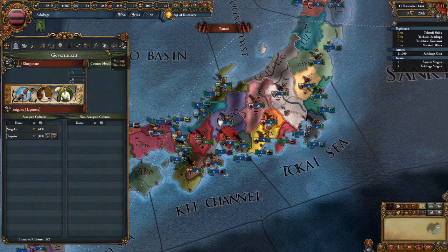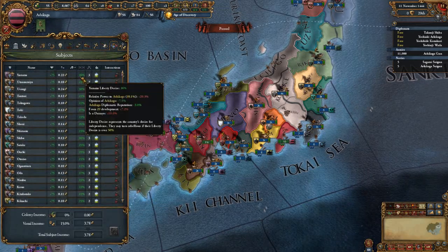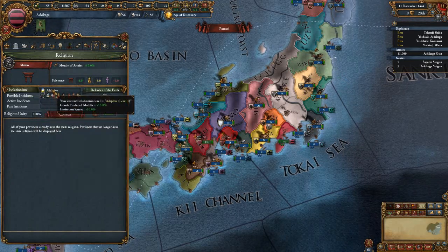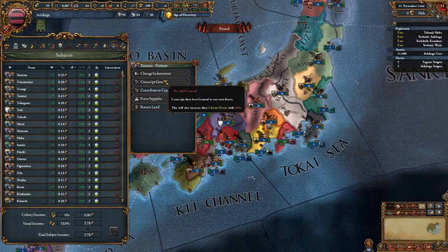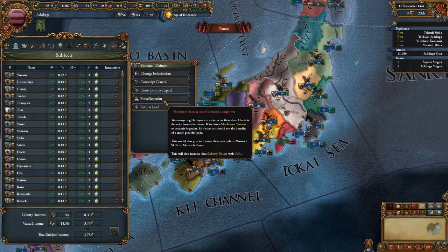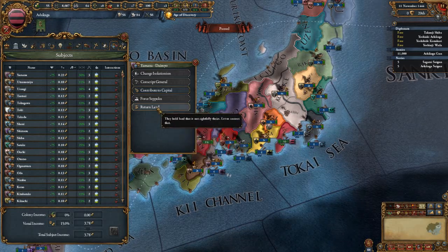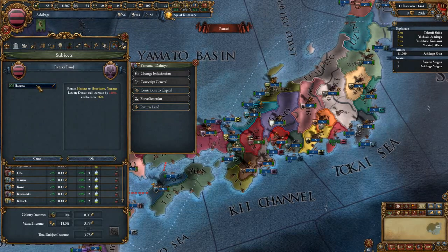Which isn't that bad. As always, these guys are vassals. The isolationist mechanics are part of it. As Shogunate, you can force Daimyos to change their isolationism, conscript a general from them, force them to contribute to the capital, and if they declared war you can force them to return land they conquered from someone else in order to gain monarch power, at the cost of their liberty desire.